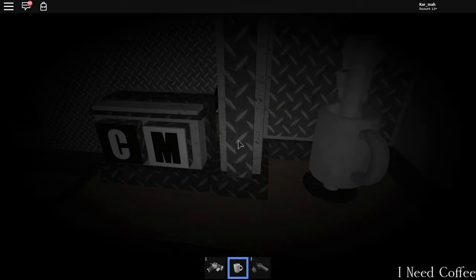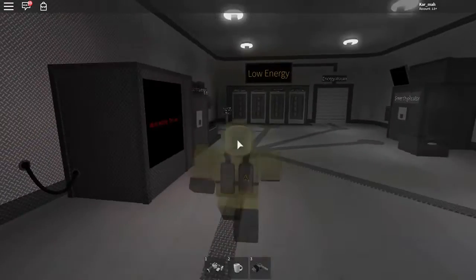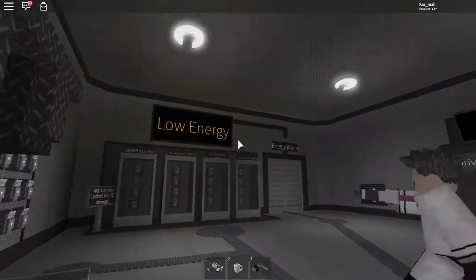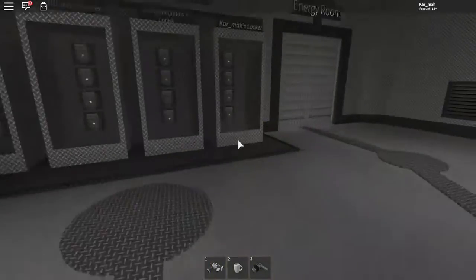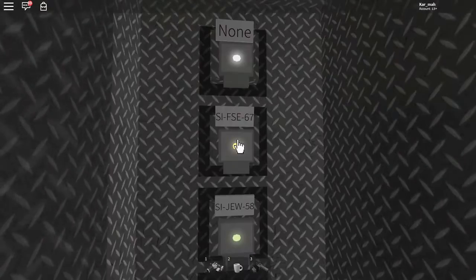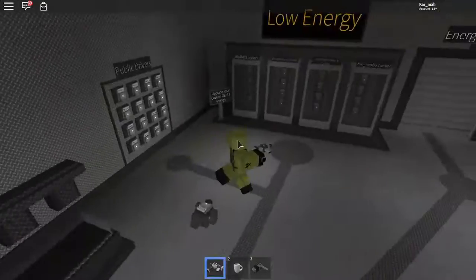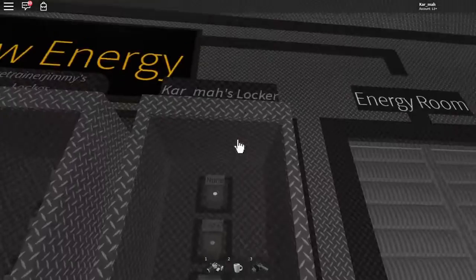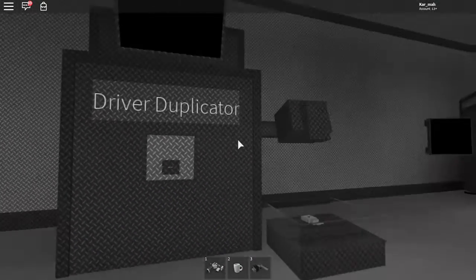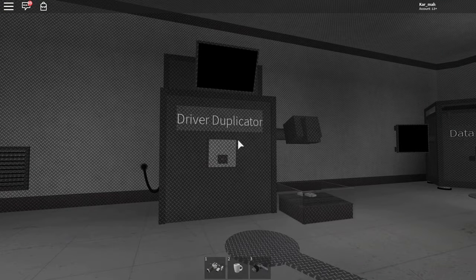The driver separator will drop three discs — three drivers — and you want to pick up one at a time and put it in your locker. Pick it up and then put it in the locker. Pick up the second one and put it on Potatoes. Now you can store drivers in your locker and they will save if you leave. This machine here is the duplicator.